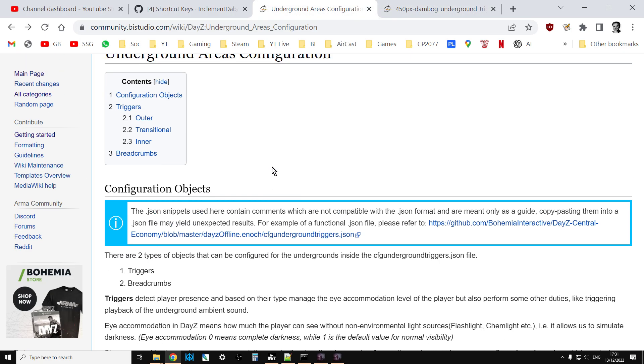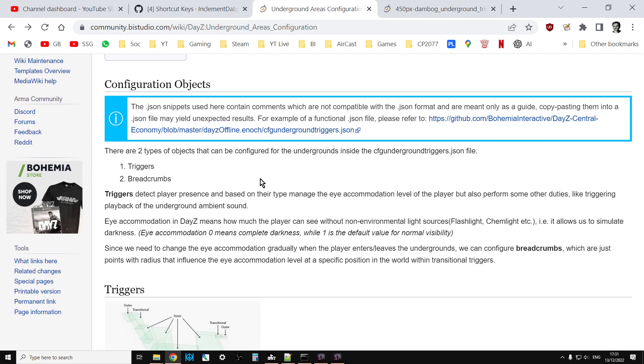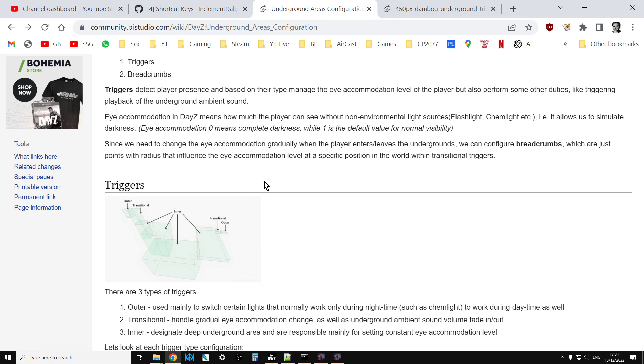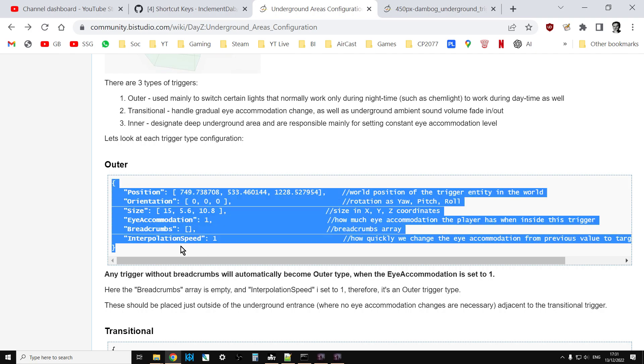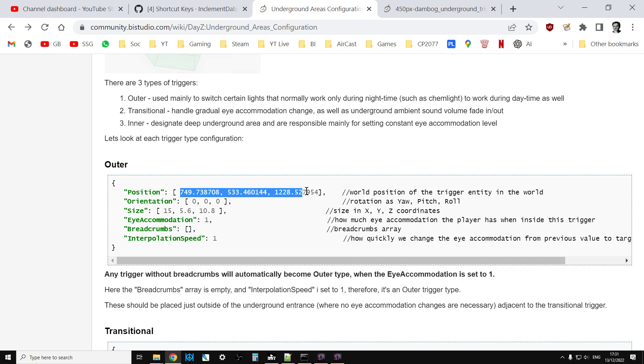On the wiki document, if you slowly go through it and compare it to the cfgundergroundtriggers.json file from the Livonia server, you'll start to understand how it works. An outer trigger is one normally found outside the area where it's going to start to get dark when you go inside. This has a position in coordinates, an orientation, and then the size - the rectangular size - so length, width, and height. Eye accommodation is how dark it is: one means if it's daylight you'll be able to see everything.